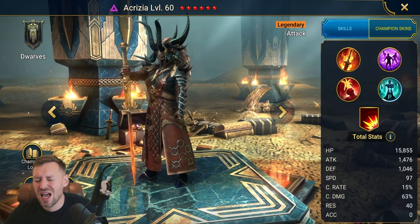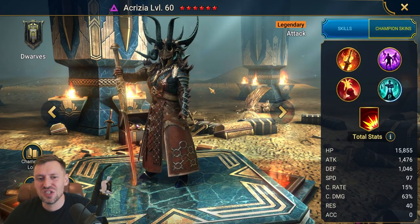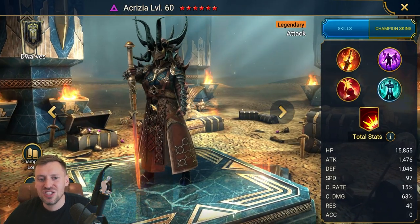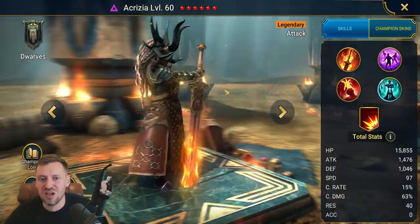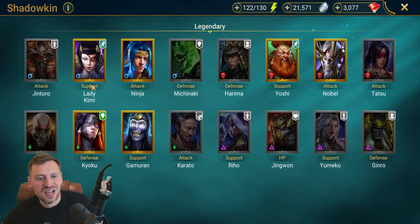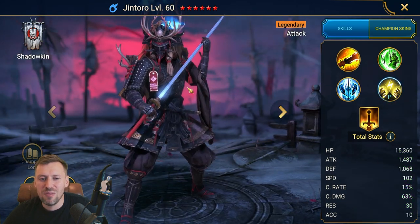A Krizia — I know she's an absolute boss for dungeons. She can just drop bosses so quickly, and she's really good for Hydra — she's the queen of Hydra, no one is doing more damage than her. Just an absolute beast.